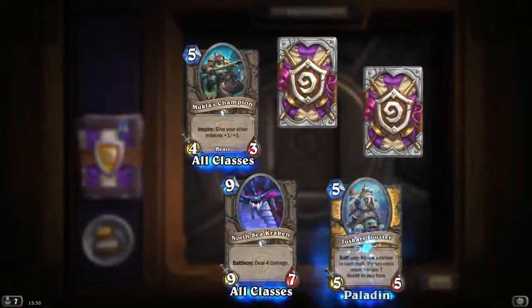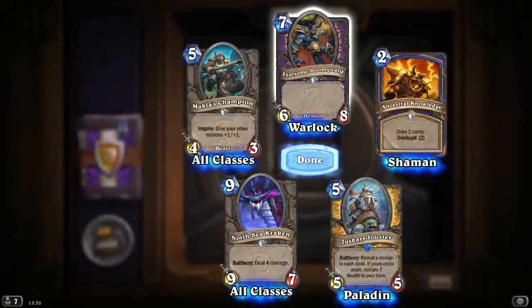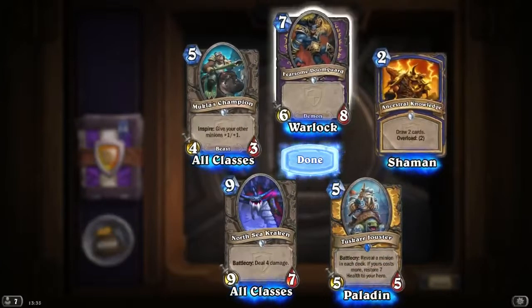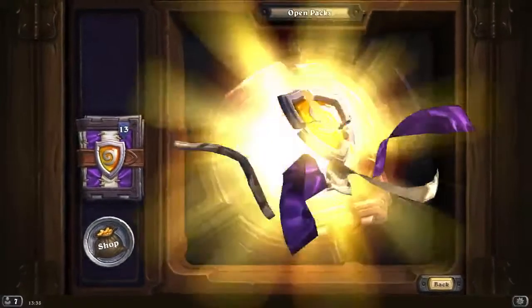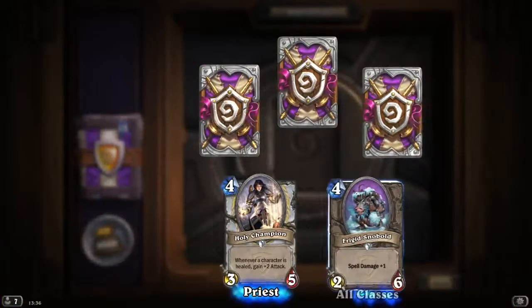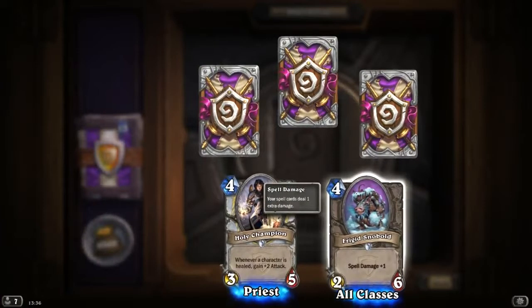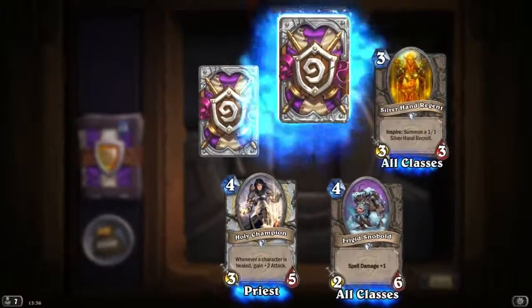North Sea Kraken. Another Jouster. And Fearsome Doomguard: 7 mana 6/8 — that's an okay card, could have had 9 health, would have been better. Holy Champion — nice, that's what we were looking for. Frigate Snowball: 2 attack, 6 health, 4 mana — something new at least.